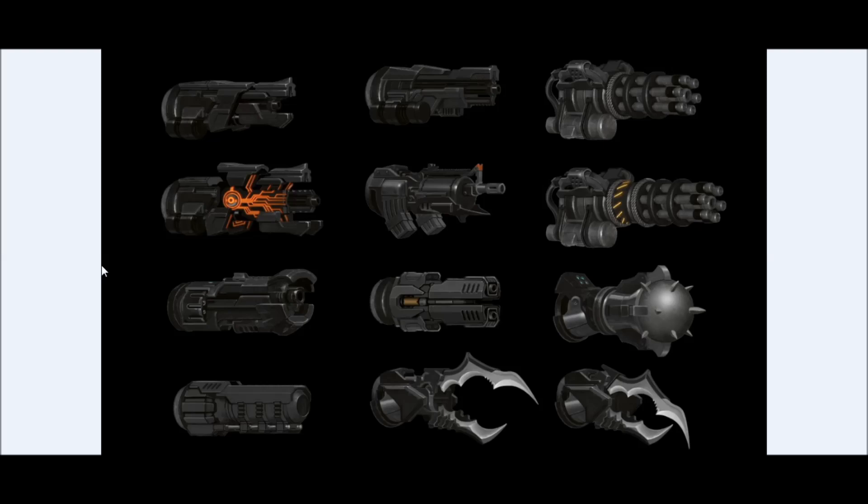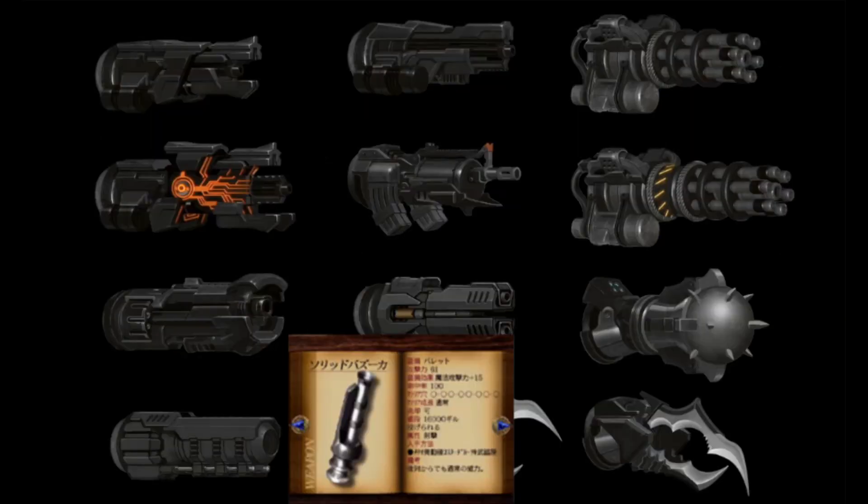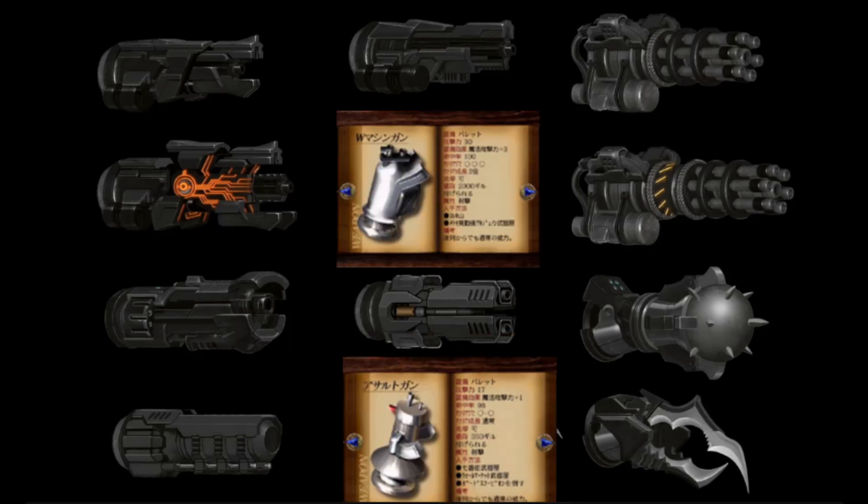Here we have Barrett's weapons from the art book. Despite there being only six weapons in Remake per character, somehow nine of these appear to be Barrett's weapons from the game. There's a Gatling gun and what looks like a different version of it, then the Wrecking Ball, the Steel Pincers — which were the Atomic Scissors in the original game — the Big Bertha, the LMG or light machine gun, and the EKG Cannon. One gun below it looks pretty much the same as the EKG Cannon, and another looks like the EKG Cannon but without the underneath part. The bottom left could be the Solid Bazooka from the original game due to its wider barrel, and the one with two barrels in the middle could be the W Machine Gun or the Assault Gun.